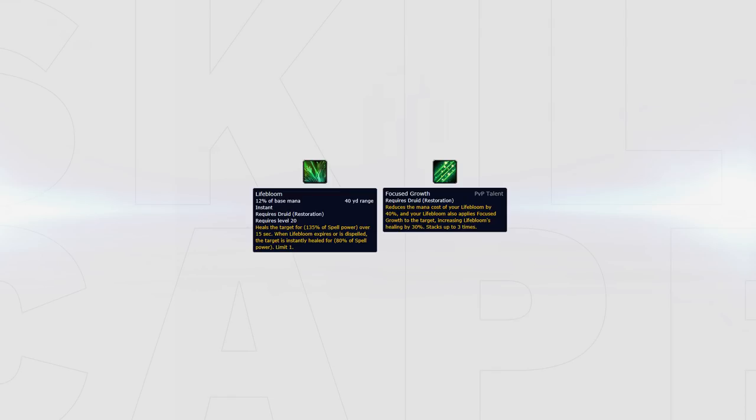For example, when playing RMD, if your mage has 2 ice blocks but your rogue has no trinket, Evasion, or Cloak, you could consider putting the Lifebloom stacks on your rogue instead. Remember that you can refresh your Lifebloom stacks and still get the bloom effect from them when it has 5 seconds or less remaining — this is actually a fairly big instant heal that a lot of people forget about.